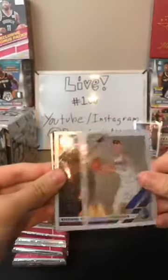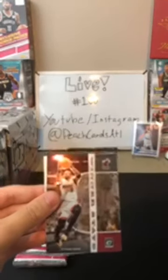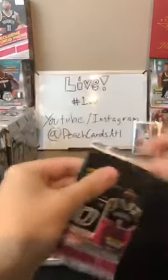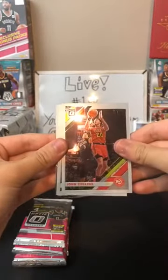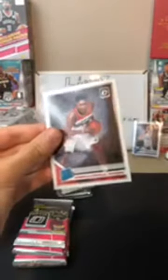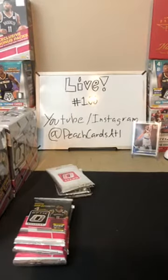Next pack: Kristaps Porzingis again for the Mavericks, Alonzo Trier for the Knicks, and Dwyane Wade for the Miami Heat — winner stays card. Then Ish Smith for the Wizards. Following pack: John Collins for the Hawks, Bojan Bogdanovic for the Jazz, Damian Lillard for the Blazers, and Admiral Schofield for the Wizards rookie. He's been coming up a lot lately — lots of good rookies.